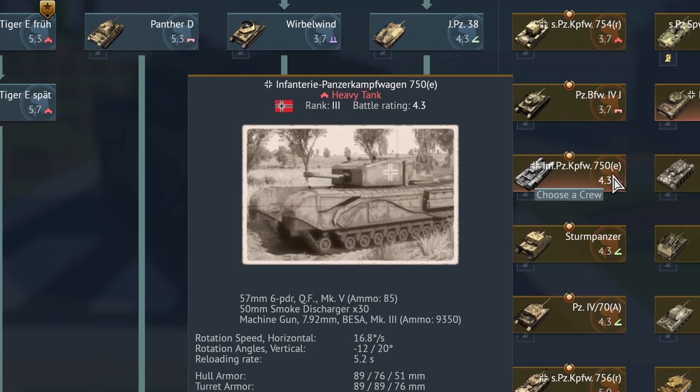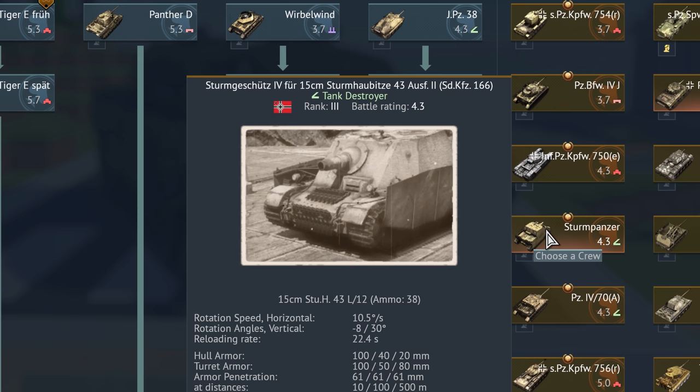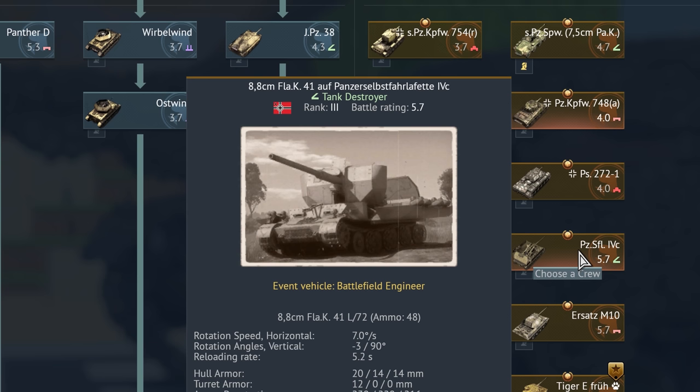Infanterie Panzerkampfwagen of course meaning infantry tank — it's an infantry support vehicle as the English designed it. This is not German and I will not attempt to speak this out. Hans, bring ze Sturmgeschütz 4 für 15 cm Sturmhaubitze C43 Ausführung 2 Sonderkraftfahrzeug 166 — bring the Brummbär.